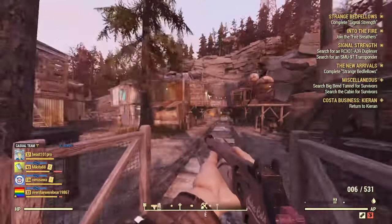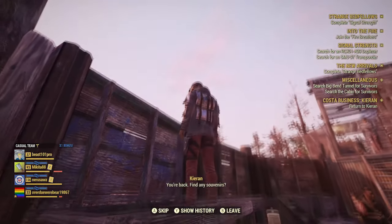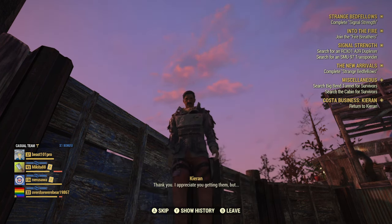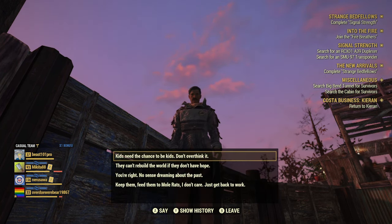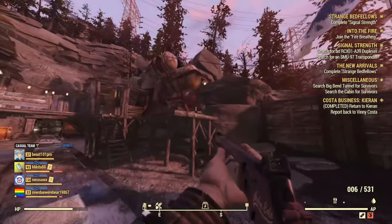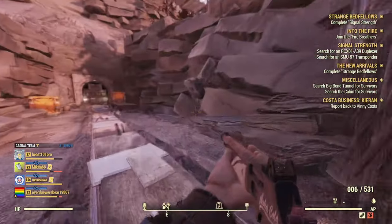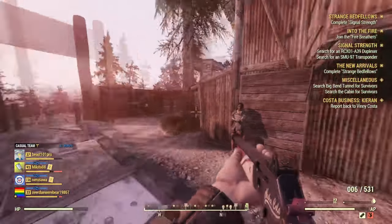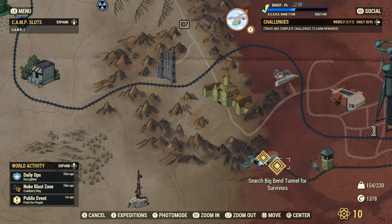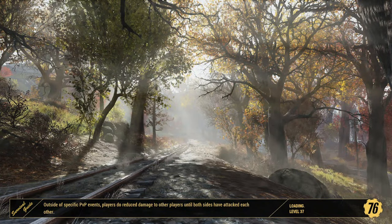Once you have all the trucks, return to the Blue Ridge Caravan Camp and talk to Kareen. Hand him the toy trucks and convince him the kids really do want them — he'll agree to get back to work. Then go tell Vinnie his worker is all good. The quest completes and you'll receive a plan as a reward. Note: the quest objective may direct you slightly into the tunnels, but once you start it, it tells you exactly where to go.